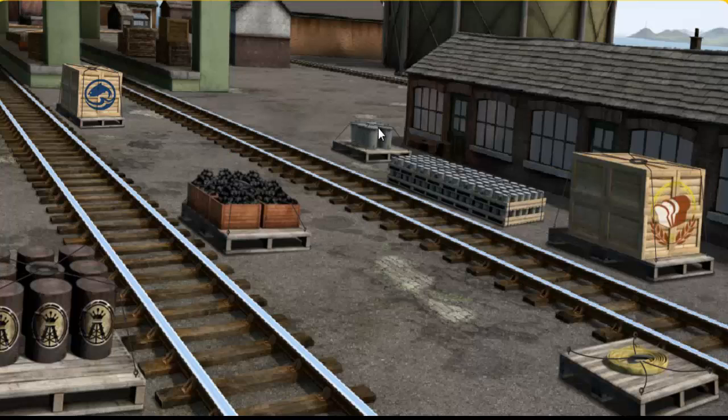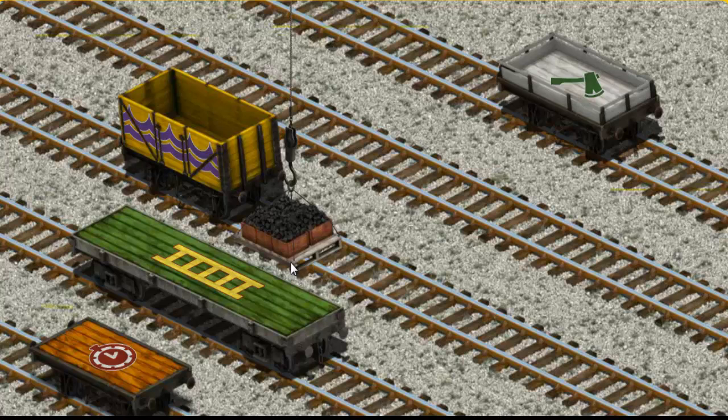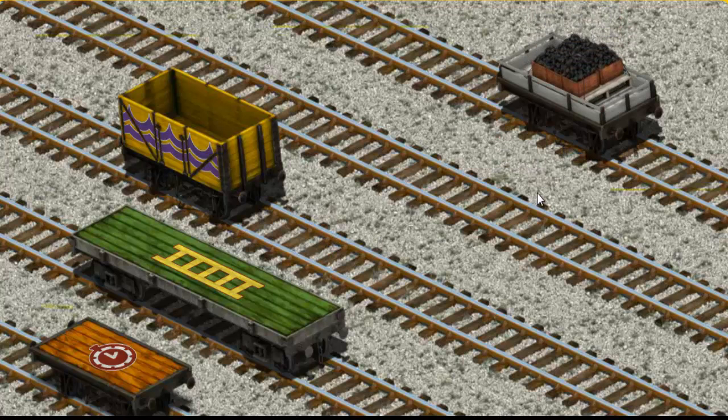It's a busy day at Brendam Docks. Thomas and his friends have many deliveries to make. Thomas must deliver the coal to Knappford Station. Show Cranky where the coal is. Try again. Show Cranky where the coal is. That's it! Let's lift and load. Now the cargo must be loaded. You've found it!